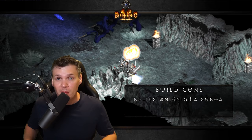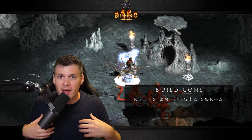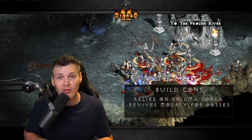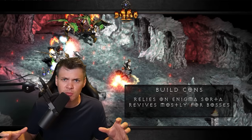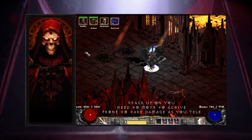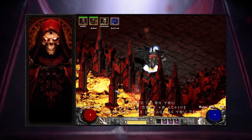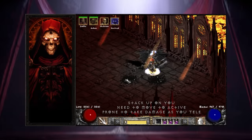While you can definitely play without Enigma, the build is, in my opinion, somewhat reliant on it. The second major con is that, again in my humble opinion, revives really only work well for endgame bosses — like if you want to summon some for Diablo, Uber Tristram, or maybe Baal. But for general PVM gameplay, I think skeletons, a golem, mercenary, Amp Damage, and Corpse Explosion is really all you need. So I typically don't really recommend using revives.